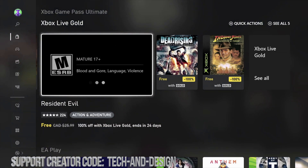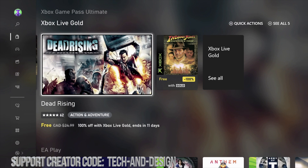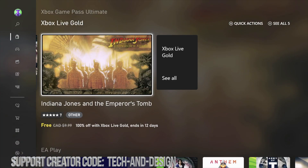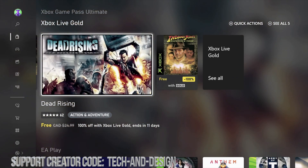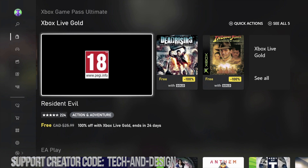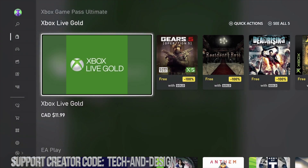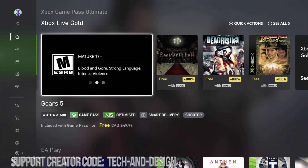For example, this one says 24 days left, this one has 11 days left, and this one has 12 days left. Since this video was published, you can look up the date — it's only 12 days left for this one. That means we have that amount of time to download the game. But can we play it a year after? Yes — as long as you have Xbox Live Gold membership, you can play any of these games for free.